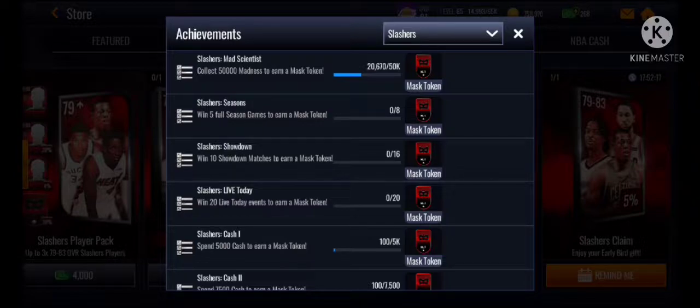Collect 5,000 Mad Scientist points to get a max token — that should not be too hard. You probably won't get it in one day, but as you guys can see I have 20,000, so it's possible to get a lot in one day.